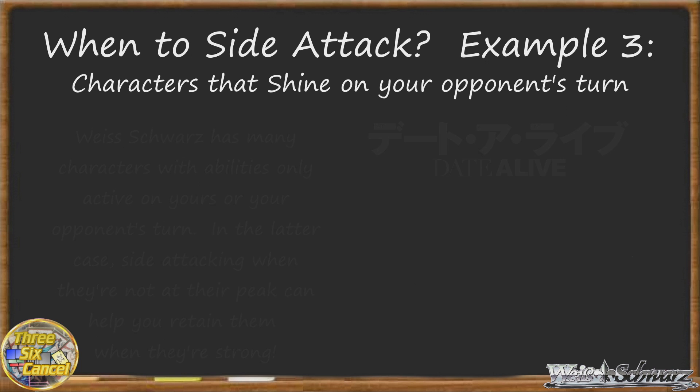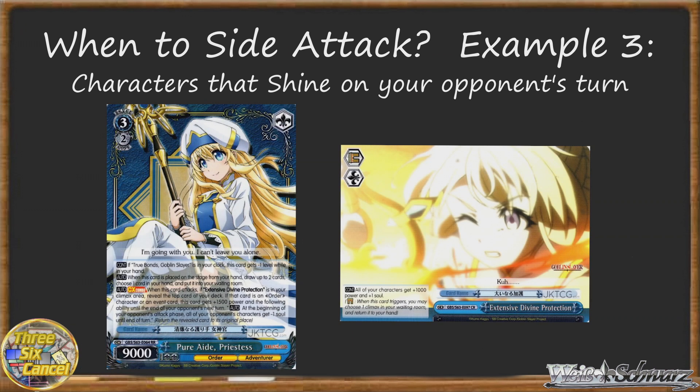So there are definitely times where even if you can't beat out an opponent on your turn, their turn will be a different story. This is also true for cards that have defensive abilities, like Priestess from Goblin Slayer, which at the start of your opponent's attack phase, with her climax combo, gives all of their characters minus 1 soul. But if she's reversed on your turn, that doesn't do as much good. And being an early play herself, she's also open to anti-change. So siding with her, if you want that ability to work on your opponent's turn, is sometimes the way to go.